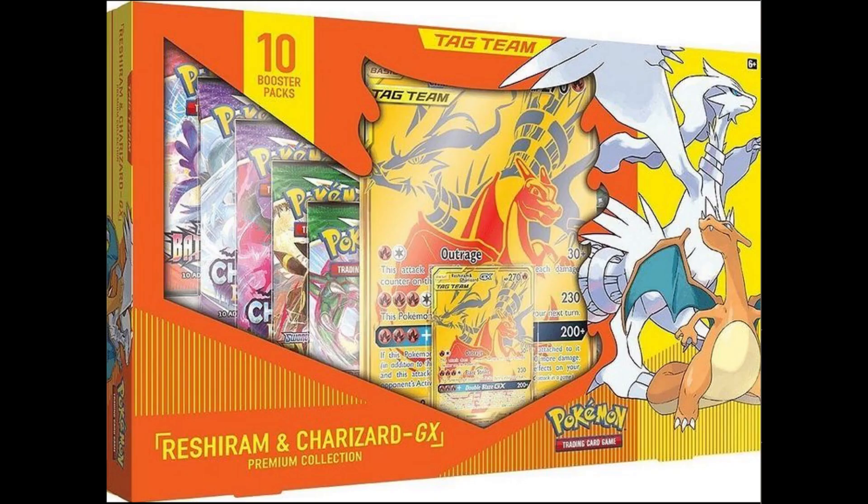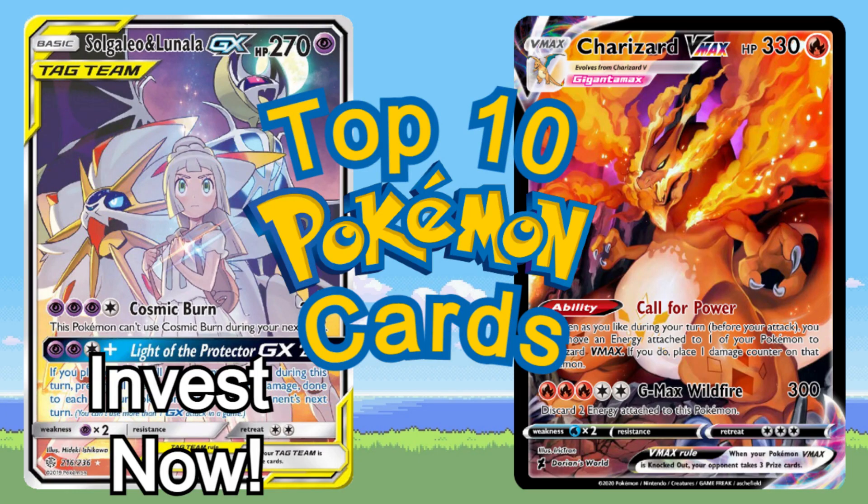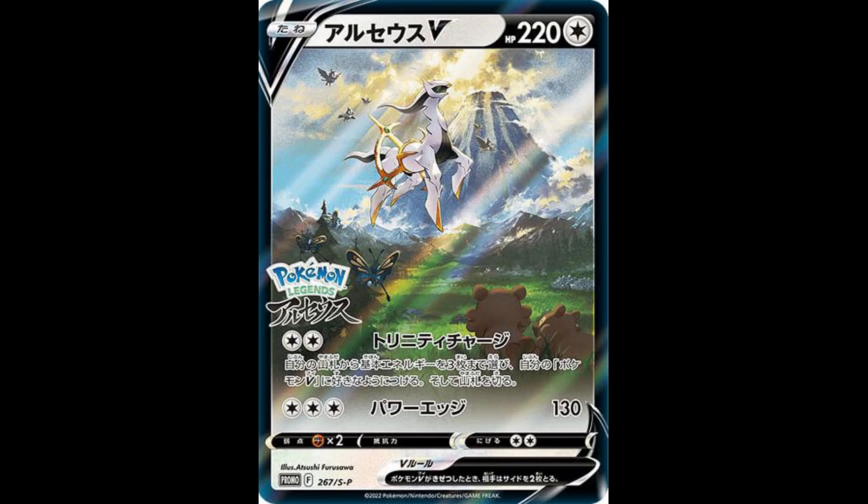Heck, I'll even give away the Charizard Reshiram box too, because why not? I'm not even going to lie, this has to be up there as one of the most beautiful Pokémon cards I've ever seen. A few days ago I made a video on the top 10 English alternate art cards, and I was going to make a video on the top 10 alternate art Japanese promos — but honestly, this immediately jumps right up to at least top 3. I'm usually not a fan of logos or stamps on cards, but this one doesn't even look that bad. It works with the aesthetic of the card and doesn't take away too much from the artwork.